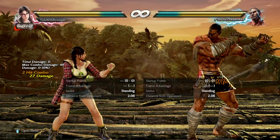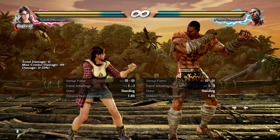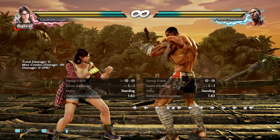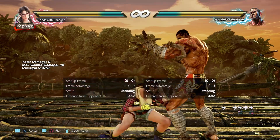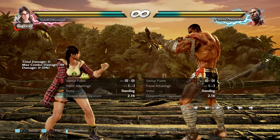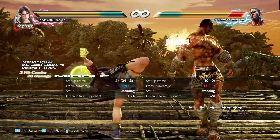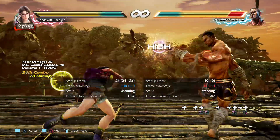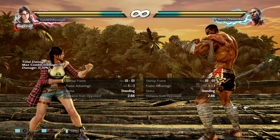This is only the case for Fakumram. He not only has that — a subscriber of mine pointed out that if you ballerina spin him after a punish, say you did 4,4,1,4, he's left standing at 2.8, which is very important. At 2.8, you cannot do certain follow-ups — I think it's 4,1 — it will whiff, and you have to forward dash to do it.